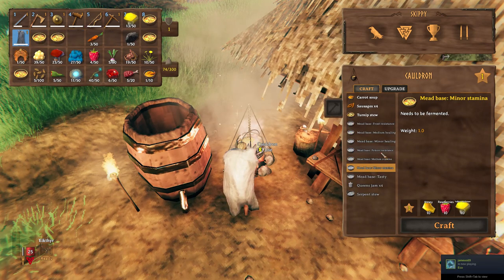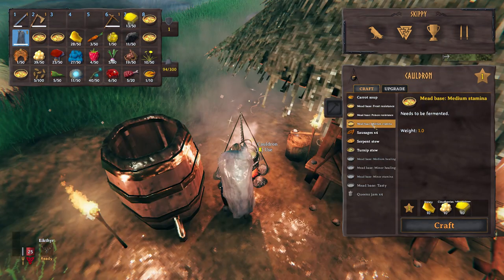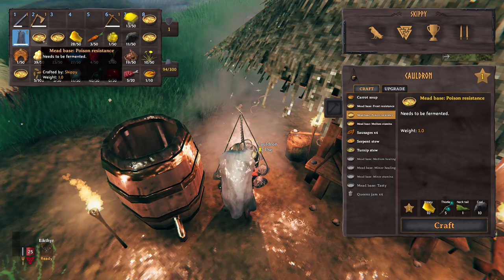The minor stamina base will require honey, raspberries, and yellow mushrooms. Those can be found in dungeons. For the medium stamina, you'll need honey, cloudberries — these are gathered in patches down in the plains biome — and yellow mushrooms. And lastly, for the poison resistance, you're going to need honey, thistle, necktails gathered from necks down by the water in the meadows — they're like those little lizard creatures — and coal, which you're going to get from the fire kiln.